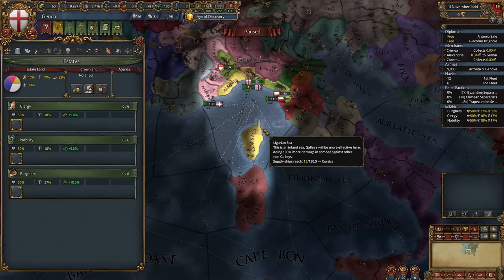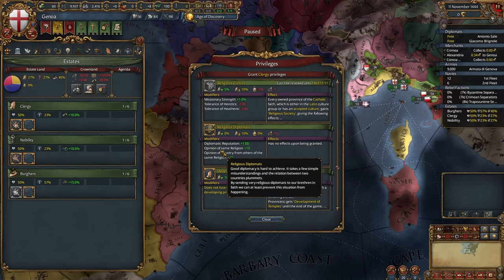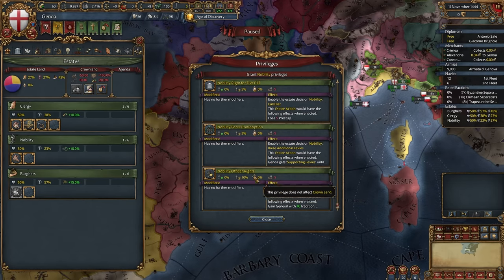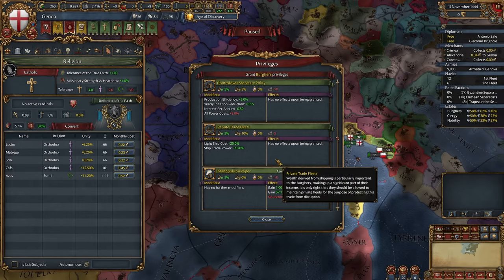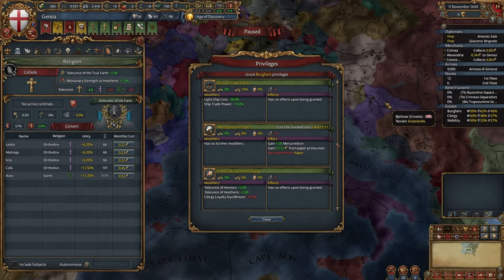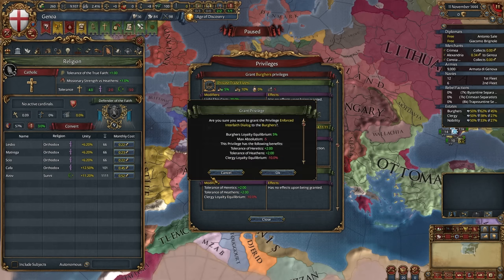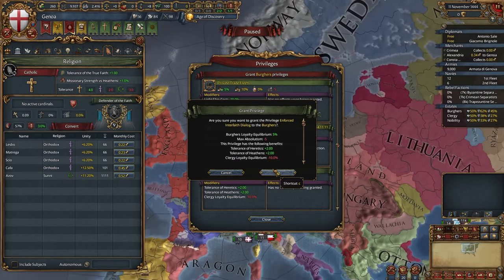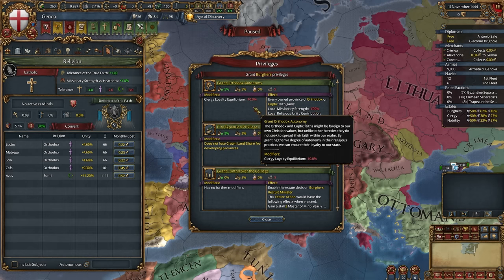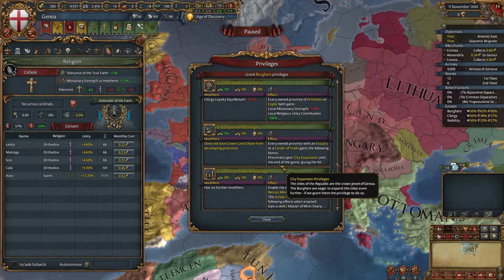Let's start with privileges. Mana privileges are very important. Take Grand Religious Diplomats, Grand Clerical Education, Nobility Officer Rights, Burger Loans, and you might want to take Enforced Interfaith Dialogue, because like half of your provinces are not of your faith. You need some tolerance of heretics and heathens until you can convert them. You could also grant Orthodox autonomy, but you won't be able to convert these provinces at all, so be careful.